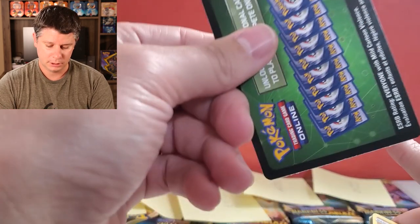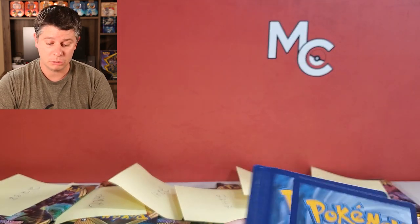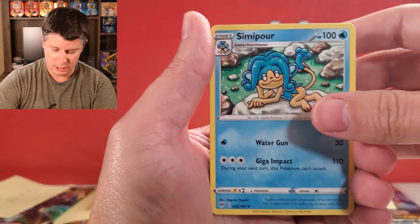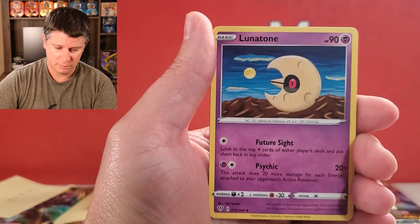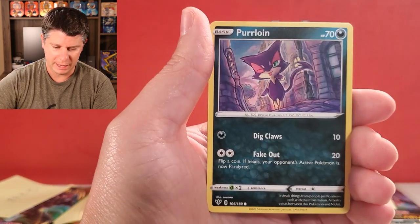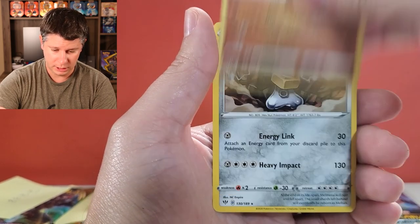I would normally hide the code color, but look — there's a green code card. So that's good and bad news. Good news is that maybe it was just coincidence in the last video. We've got Lunatone, Larvitar, Feebas, Purloin, Dugtrio reverse holo, and a Melmetal. So that's good news — now I'm going to do the lightest one.